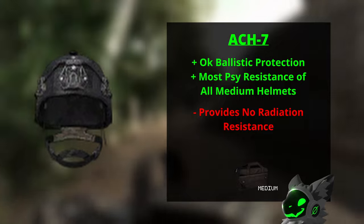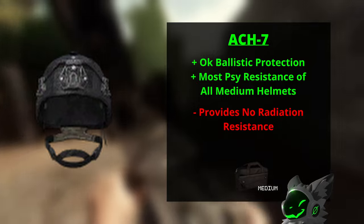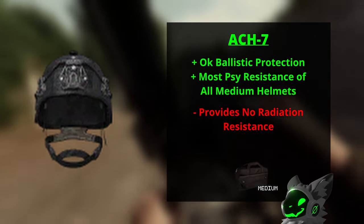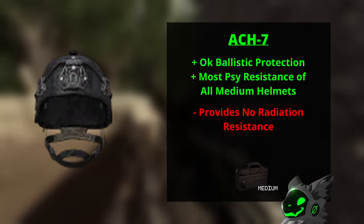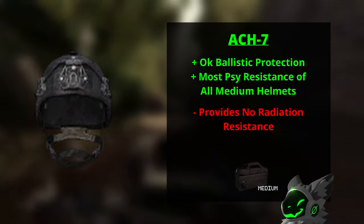On to medium helmets now, and the worst is the ACH7. This helmet has no radiation resistance but has okay ballistic resistance. An interesting feature is that it has the highest side protection out of all the medium helmets, so I guess it's not that bad to take down to the miracle machine.